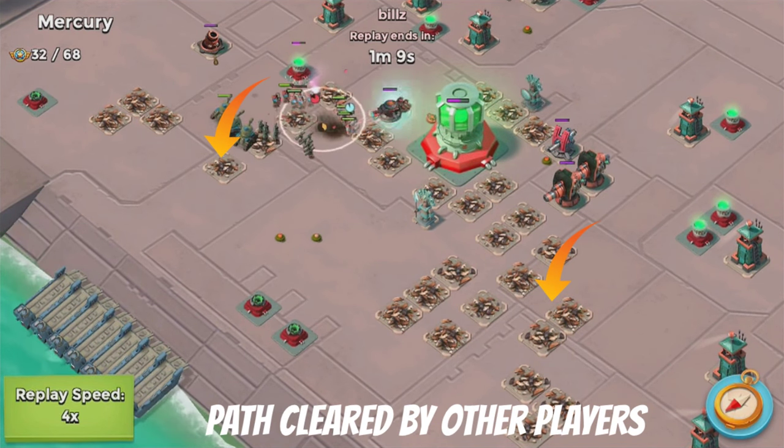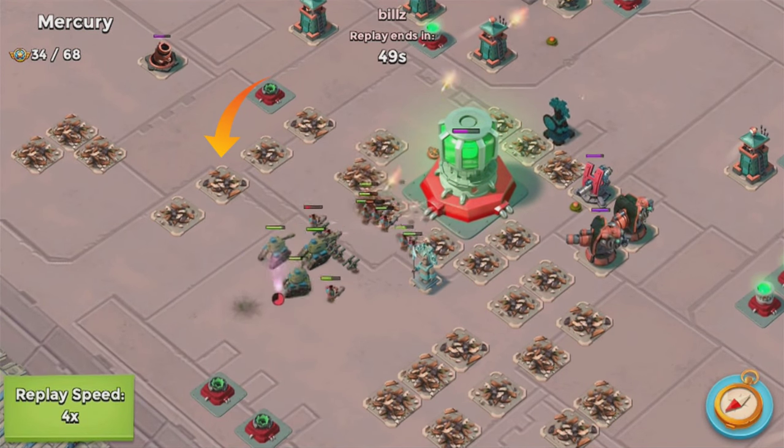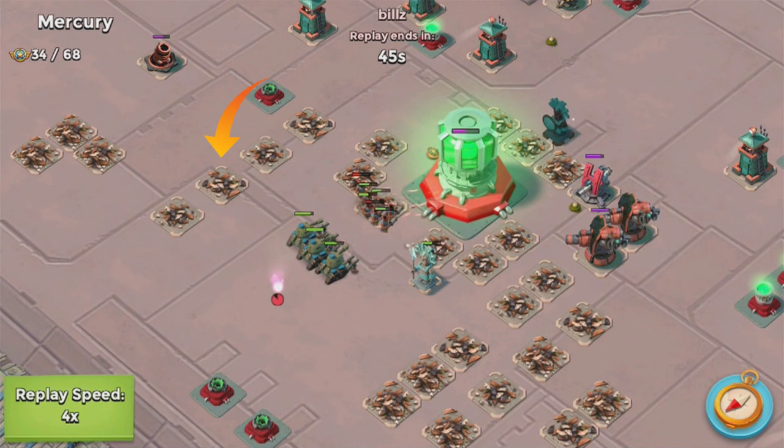As a low-level player, you want to just flare and smoke to a defensive building that's going to help the higher-level players with warriors. You don't want to use pretty much anything else. Now, if you don't have smoke, you're going to have a bit of an issue. Then you might want to start thinking about using Zooka or Cryoneer. If there are a lot of boom cannons, go with Zooka; if there are a lot of splash damage buildings like rocket launchers, go with Cryoneer.